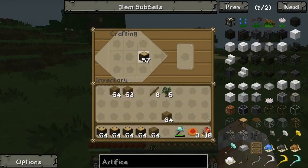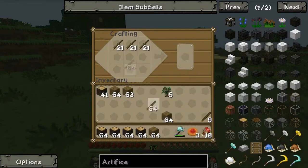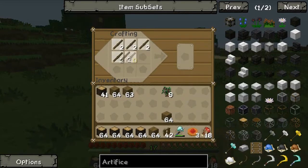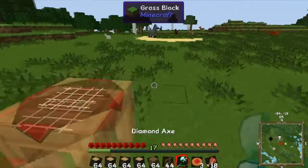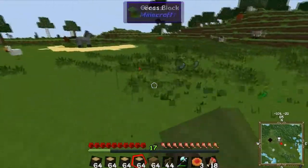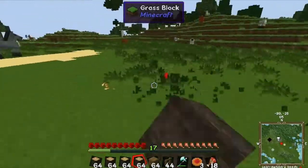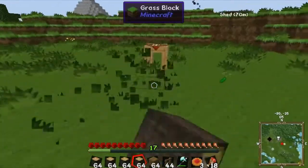I've got so much of this, so I'm going to just get 64, there we go. Now we're going to turn these into sticks - loads and loads of sticks. Let's create a little farm, maybe around here.